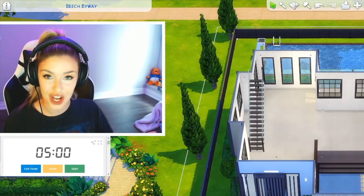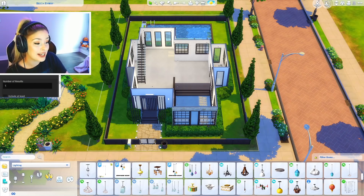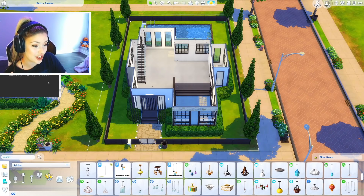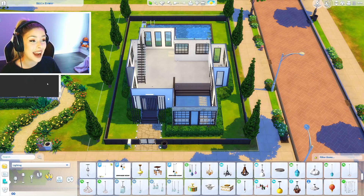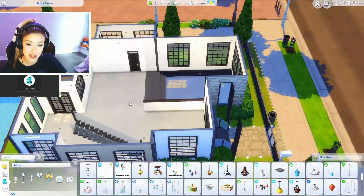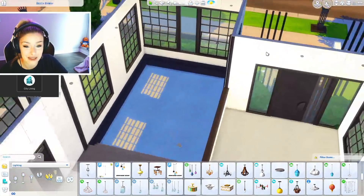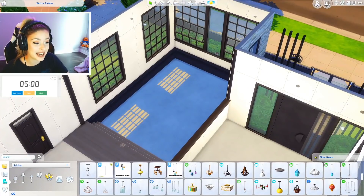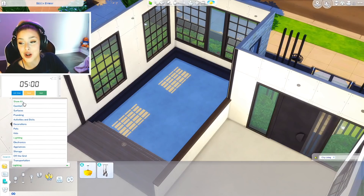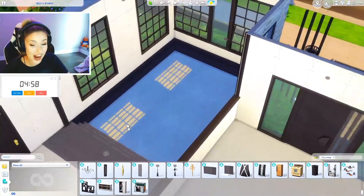I've got my timer below and I'll put my generator down there as well. I'm going to make sure my generator works — I have one result that we're going to pick. We're going to generate, so our first pack is City Living. I'm going to start with putting things where I want them to go, maybe starting down here with my living room. I'll set my pack to City Living and start five minutes on the clock.